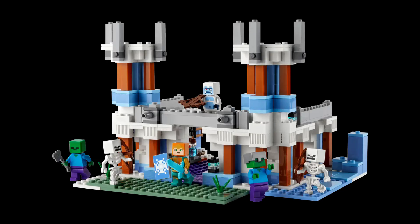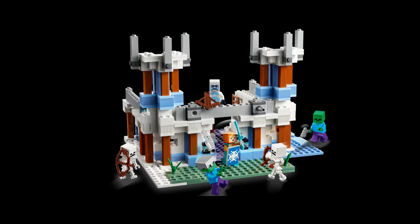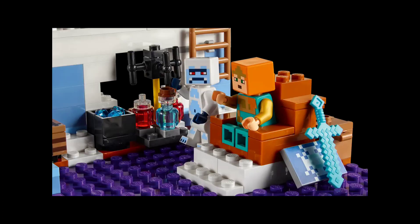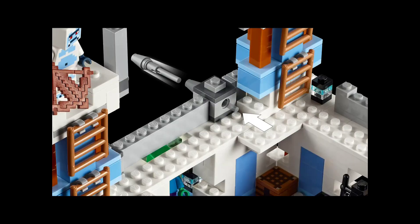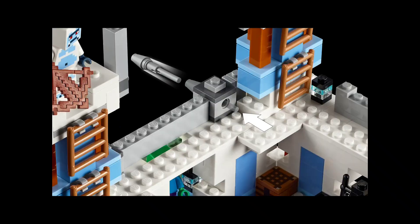Now, this next one is quite small, but it also looks awesome. This is the Ice Castle. The Ice Castle is a really nice set and has some quite nice minifigures. It's quite large, being quite pricey as well, at over £40 for a set with 500 pieces. The thing is, it does actually look really cool. When it comes to accuracy it might not be the most accurate, but when it comes to looks, it looks amazing.